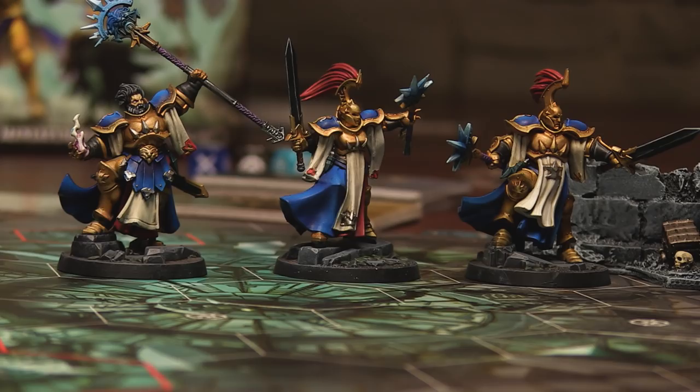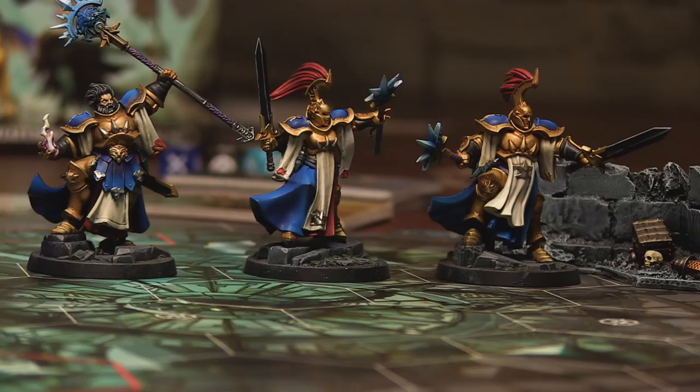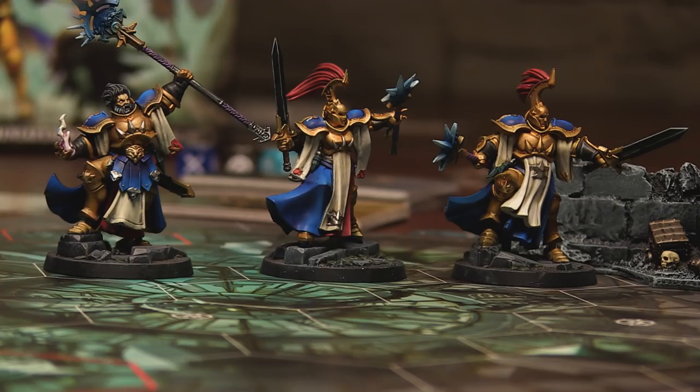I'm going to play as the Stormcast Sacrosanct Chamber. They are wizards. As you can see, I have my three wizards here. I've got Averon Stormsire — he's a wizard. I've got Amis Daungard and I've got Rastus the Charmed. I've only got three guys.